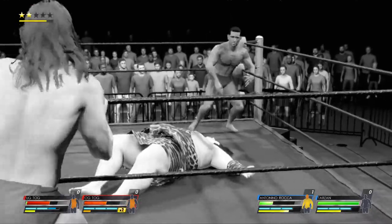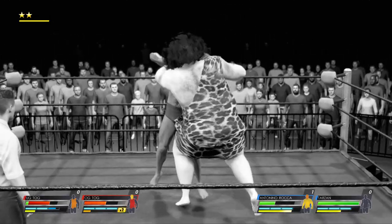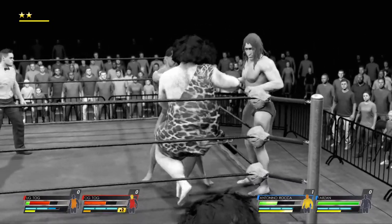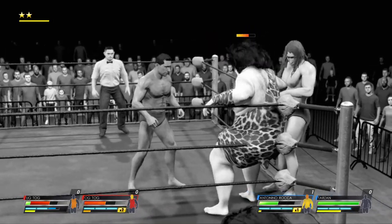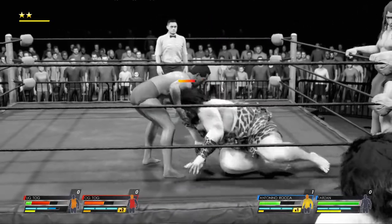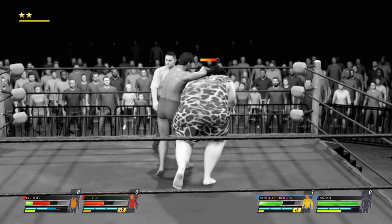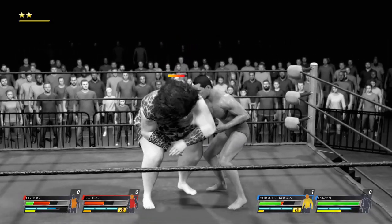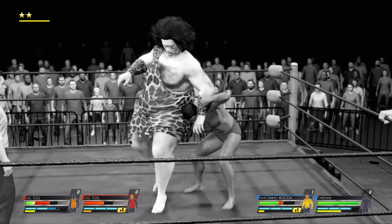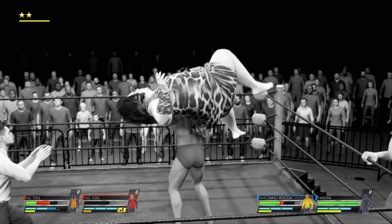A body drop from the middle rope — he delivers the leg drop! He's in full control here. Face first in the turnbuckle! Sharp elbows to the body, looking to fight his way up. This is not gonna look pretty — a submission being applied, putting that strain on him. This is not where he wants to be.